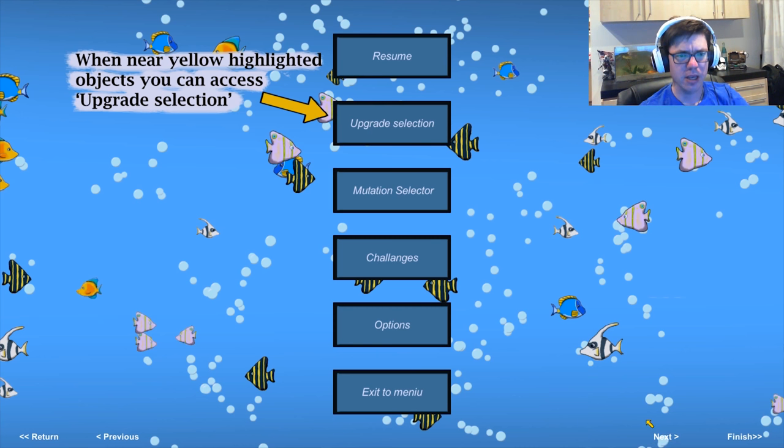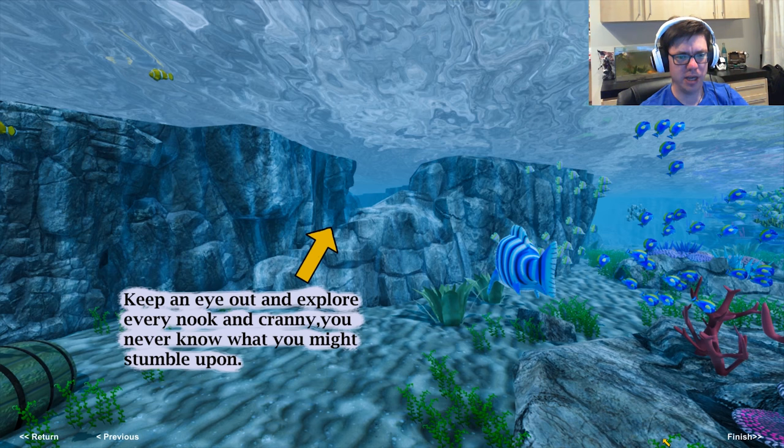Sometimes after killing another creature, a mutagen appears or remains behind. These can be used to improve your stats such as HP and stamina. Once you collect the mutagen, you can go into the mutation selector to equip it. Keep an eye out and explore every nook and cranny — you never know what you might stumble upon.